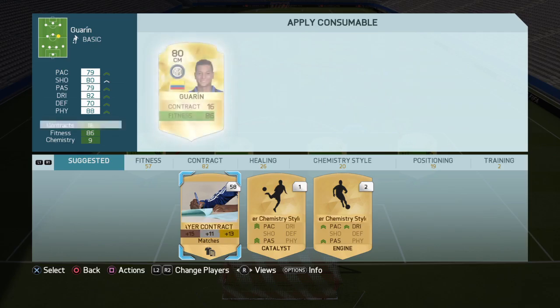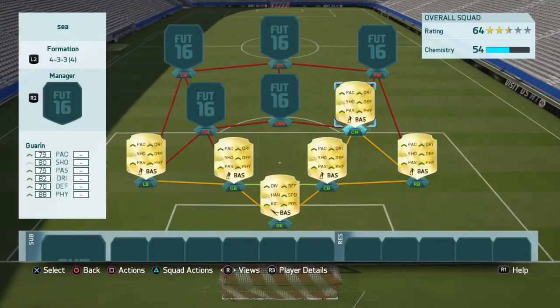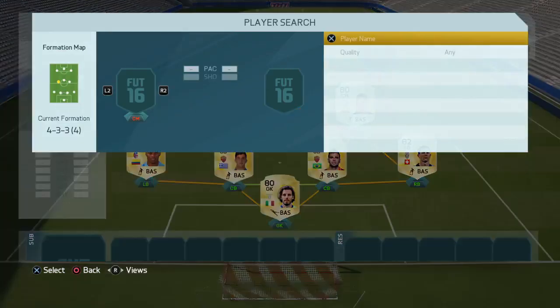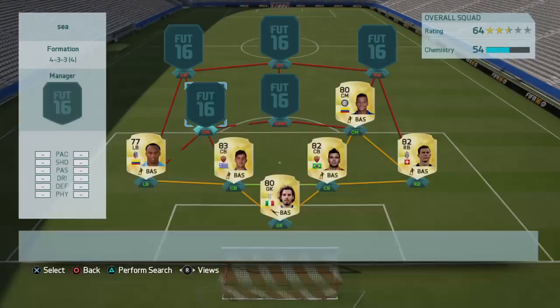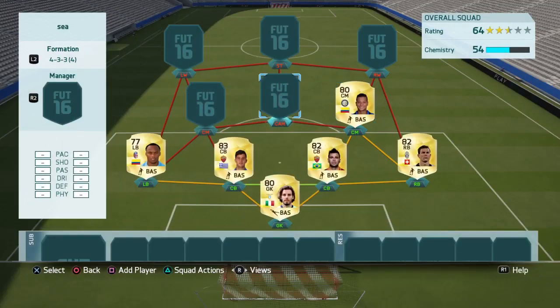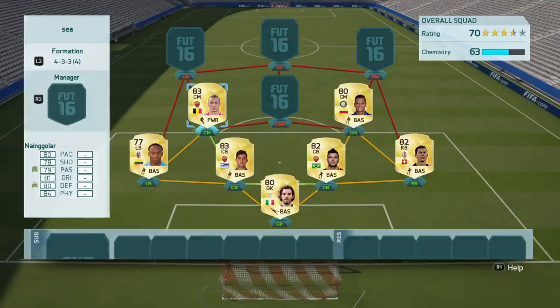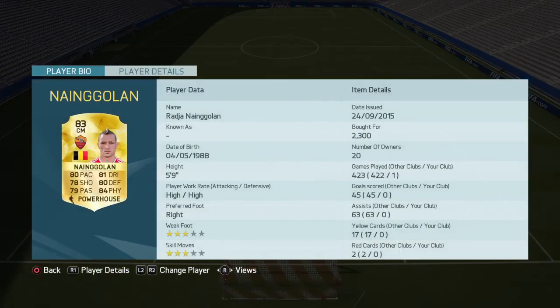In the first CM spot we've got Guarin, who needs a contract — I played with this team already and just put a contract on him. Freddie Guarin is an amazing all-round player but especially amazing at free kicks and long shots: 80 shooting, 88 physical, 79 passing, and 70 defending. He's only 2.2K.